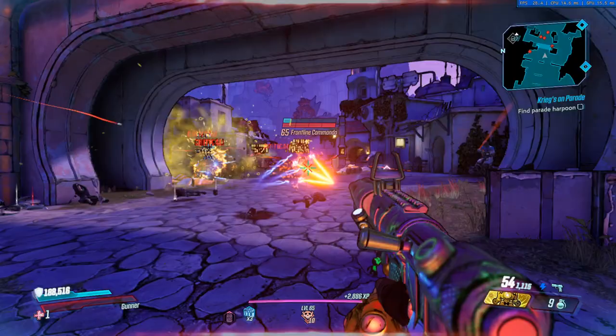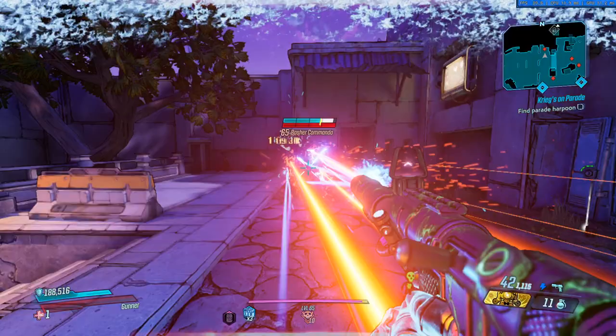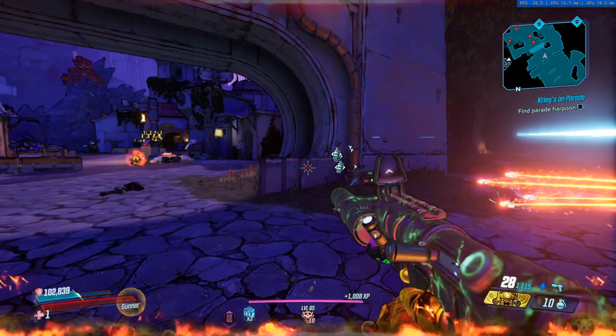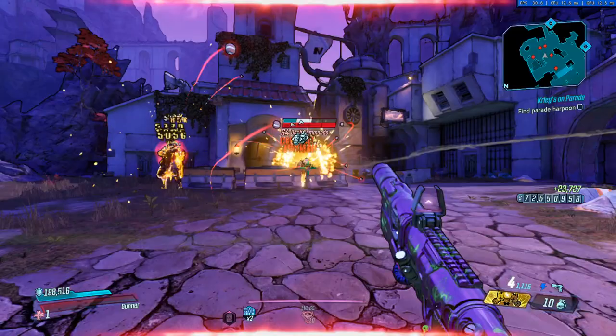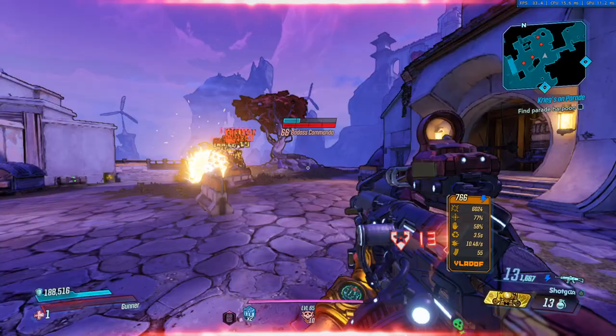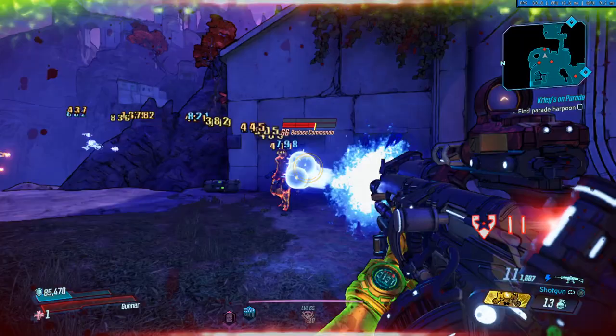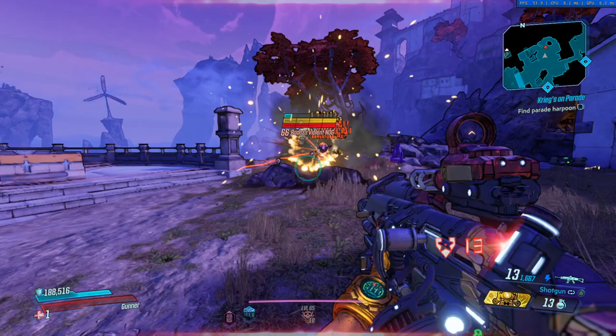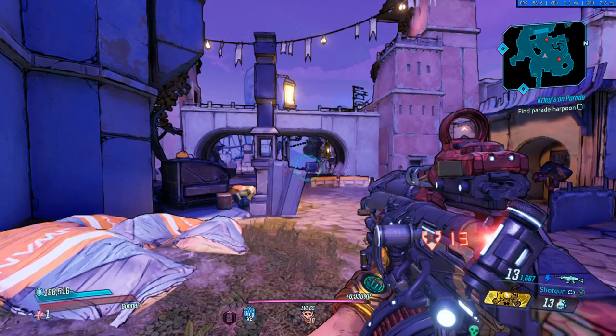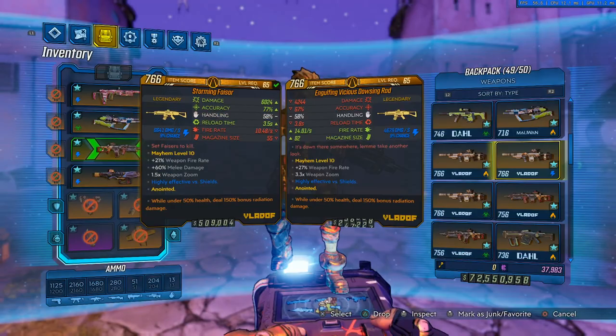You can shoot forever — your magazine going down means your damage is increasing, and you're eventually going to be one-shotting enemies with whichever gun you decide to use. Just like that they're dead because of the Cloning Maddening Tracker. Now for the Phasor — switch over to the shotgun. It doesn't deal as much damage as the Dowsing Rod, but still can get the job done. Let me switch over to the Dowsing Rod and show you.